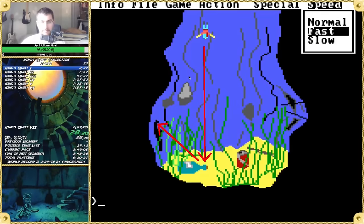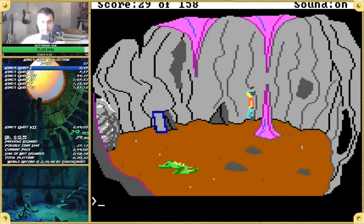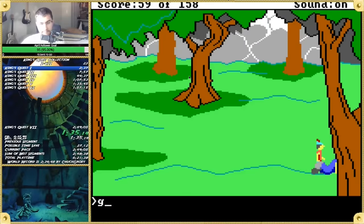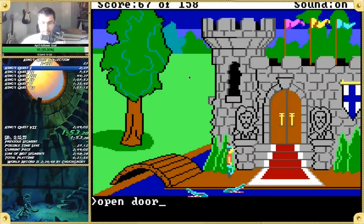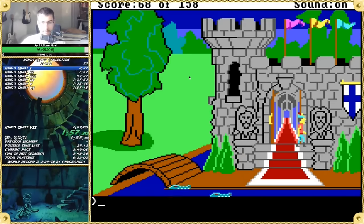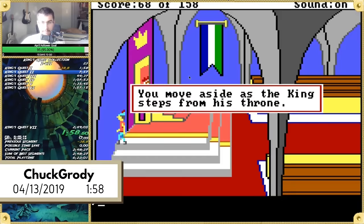As soon as he switches to fast, he needs to hit 7 — the upper left diagonal — within just a few frames. If he fails this, he drowns. But if it's timed just right, he'll hit the bottle and zip up through the cave tunnel. After nailing the well zip, a 1 cycle eagle, no dwarves, and favorable giant positioning, Chuck enters the castle to fanfare and earns his 1 minute 58 second run, shattering the 2 minute barrier.